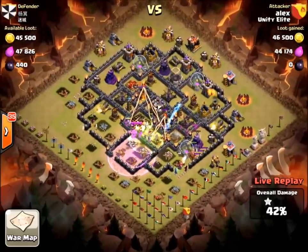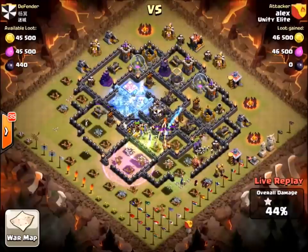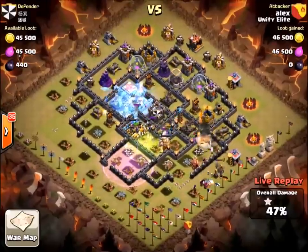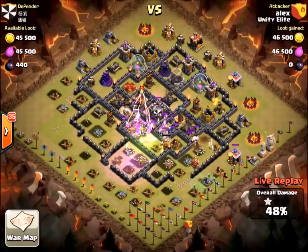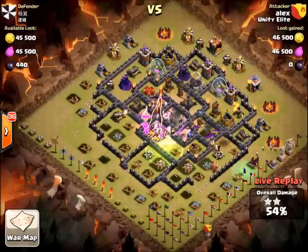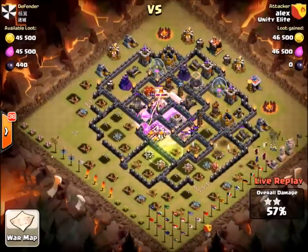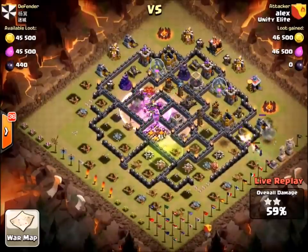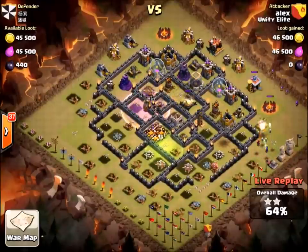Here we see one of my clan mates, Alex, in a raid right now — let's check it out. We missed the beginning which is kind of the fun part, but he seems to have done pretty well. He already got the Town Hall which was off-center. My only critique is that he used the jump spell pretty early — he probably could have gotten that far with wall breakers and then used the jump spell further in.